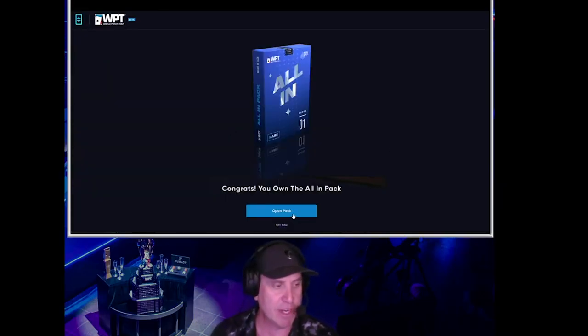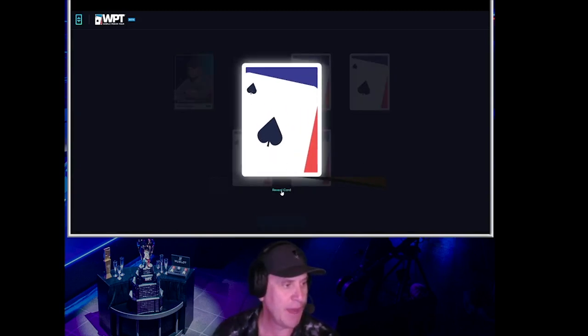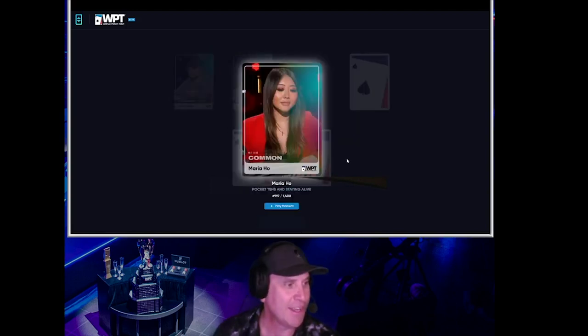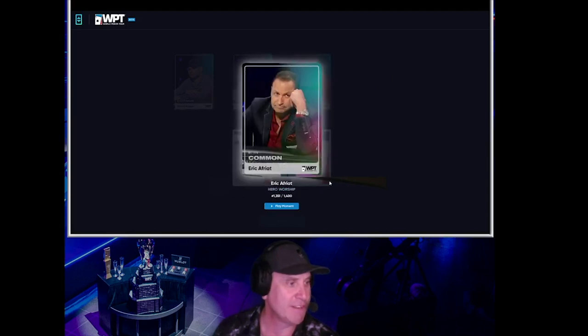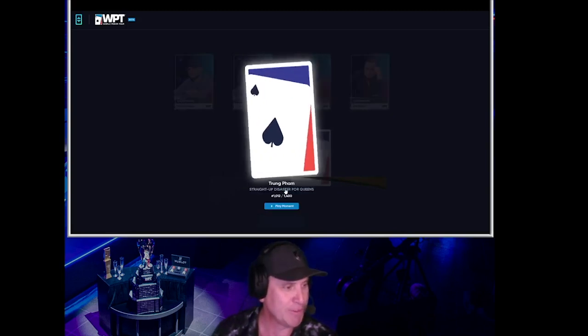This is the next level up. I'm going to open it up and reveal the card. I'll start off with a Daniel Buzgan. Next up, I have a Daniel Buzgan. Maria Ho, number 997 of 1,400. And then on my next card is an Eric Afriat — I've got four Eric Afriats now. I'm not sure that's a good thing, but we'll see.